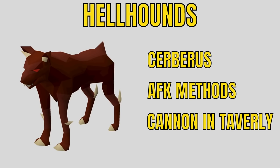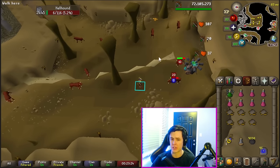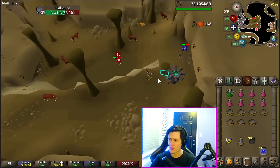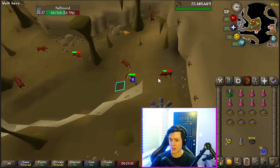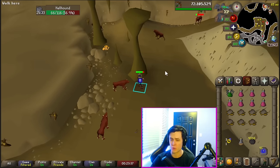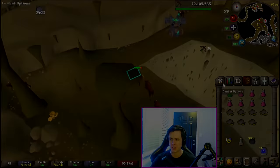For Hellhounds, you have the option of killing Cerberus, which is decent money. There are some AFK methods, or you could cannon them in Taverly. In Taverly it's singles, so you need to find a place where the cannon can hit them but they can't hit you — same concept as Greater Demons. Personally, I prefer to AFK them in the Catacombs of Kourend: just throw on protect from melee and let your character do the rest. The experience is okay — nothing to write home about, but not too bad either.